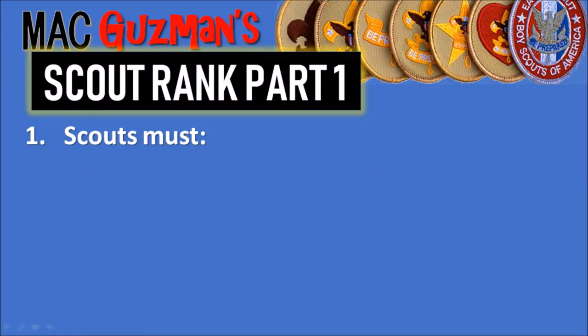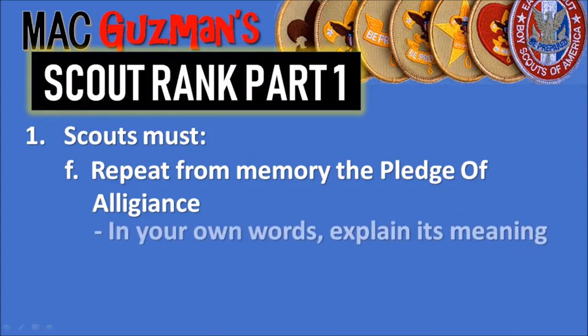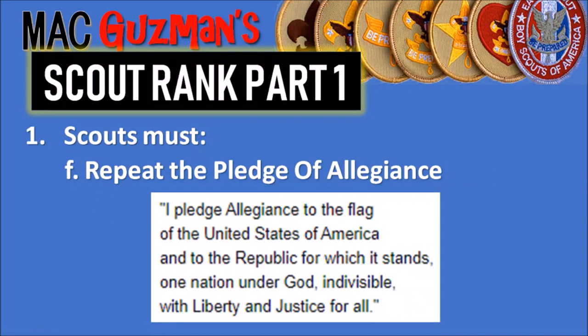The last sub-requirement for number one: repeat from memory the Pledge of Allegiance and in your own words explain its meaning. Most public schools say it every day, but in case you don't know it: I pledge allegiance to the flag of the United States of America, and to the republic for which it stands, one nation under God, indivisible, with liberty and justice for all. You can't just say the words — you have to know what they mean.